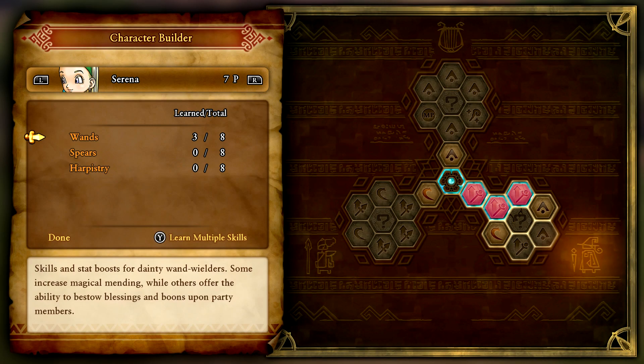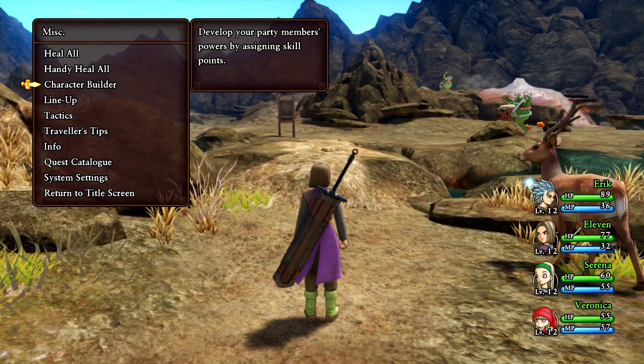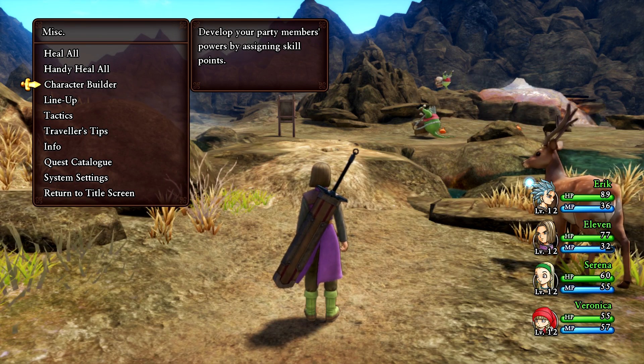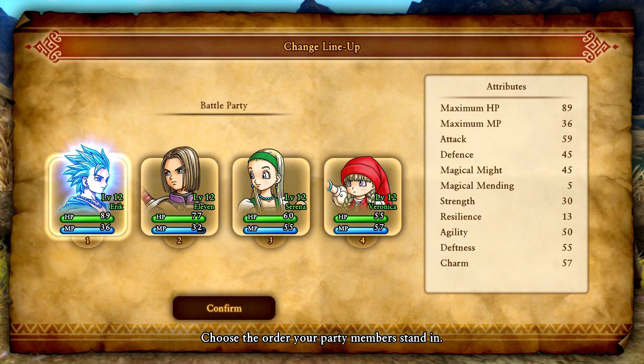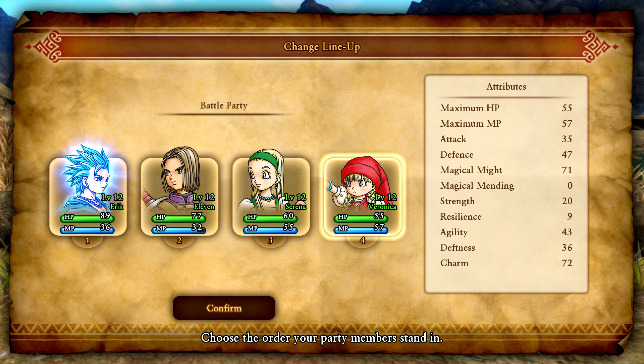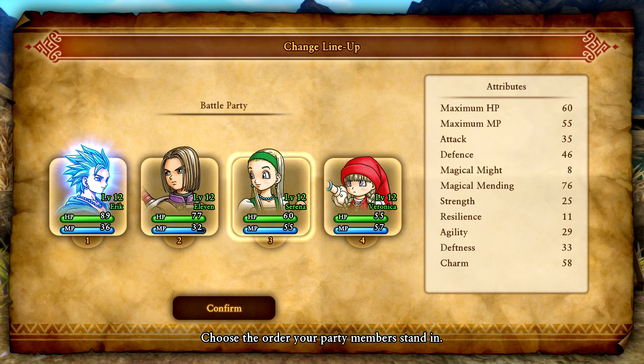Serena is a healer. She uses a lot of healing spells. She has a lot of Magical Mending, which means she is a healer — Magical Might is the offensive stat. So she is a healer, she is the White Mage. Veronica, on the other hand, is the Black Mage. She has a ton of Magical Might. White Mage, Black Mage — that's basically how you're going to go about it. Veronica also has 43 agility, which is quite a lot.